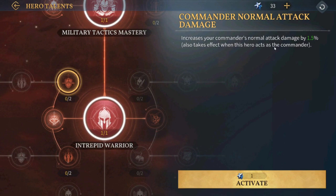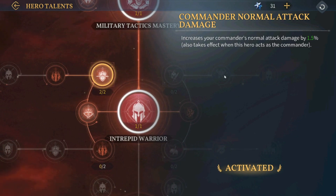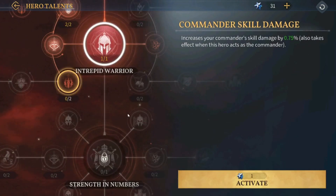On the left side, this one increases the normal attack damage by 1. Hopefully it increases — I'm not sure if I'm wasting my points or if it's something regarding the beta phase, since this is not the official launch. This one increases the skill damage, and skill damage is really important.